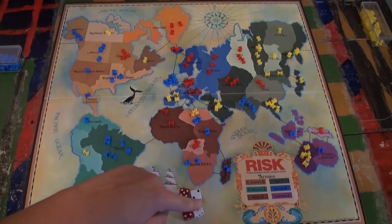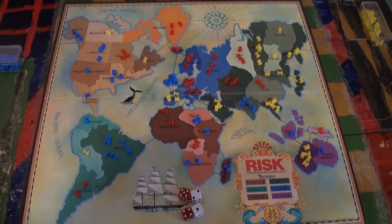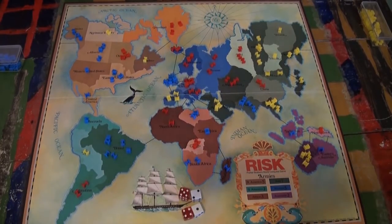The highest attack was a five. That's one victory for blue. The next highest rolls are four versus one — another victory for blue. So for every loss, yellow loses a unit. No yellow units remain, and so Egypt falls to the might of the blue.